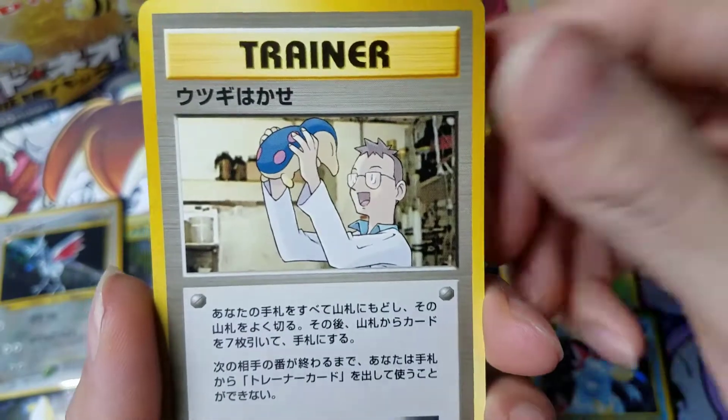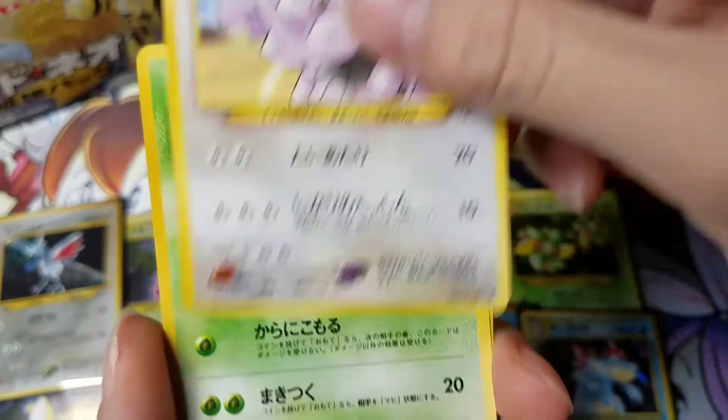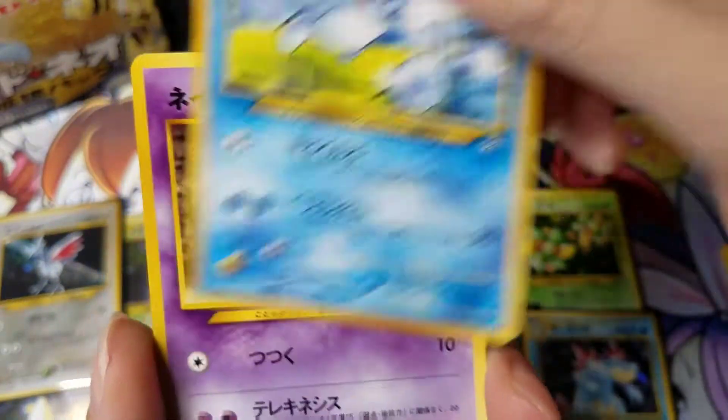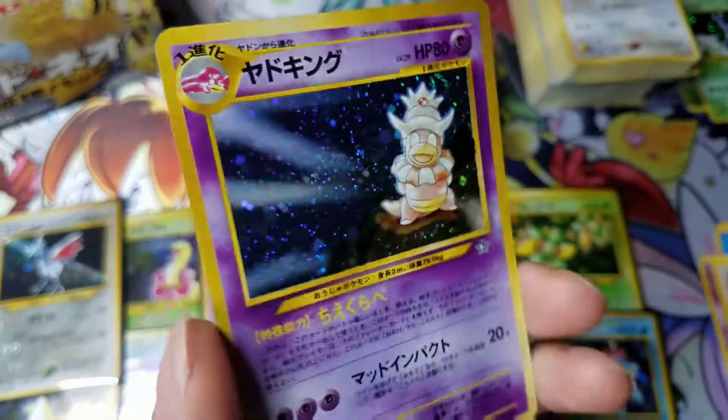Magby. Professor Elm holding a Cyndaquil. Shuckle. Marill. Natu. Snubbull. And nice Slowking.